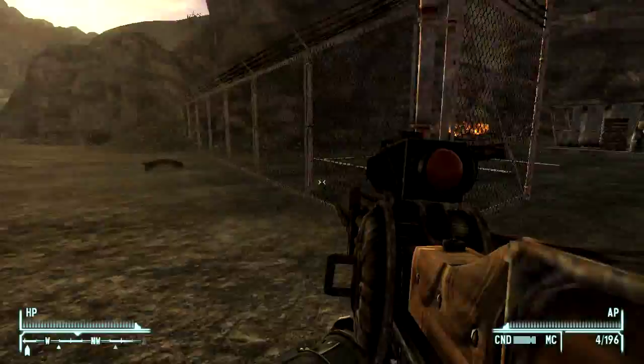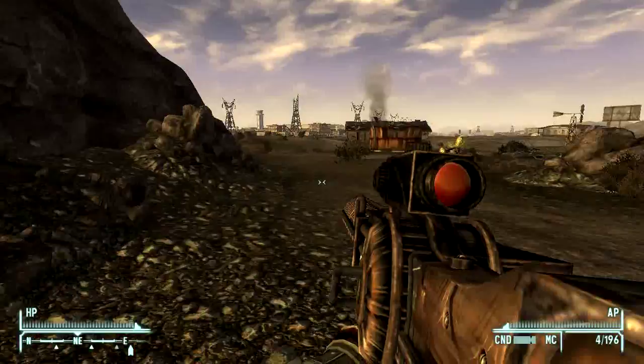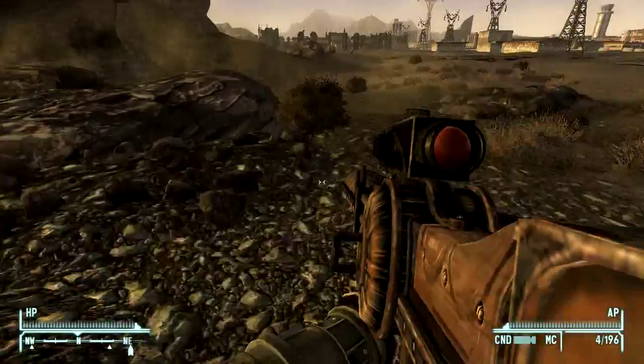If we want to go to the sulfur caves, it's easier to get there this way. Northwest of Whittaker Farmstead is the entrance to the sulfur mines — here it is.